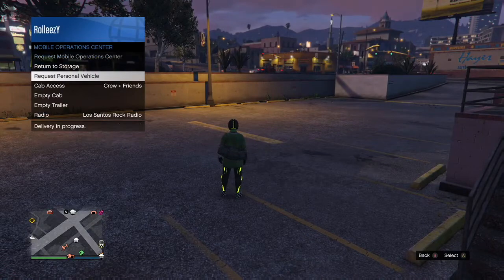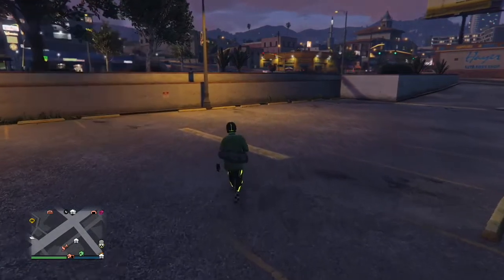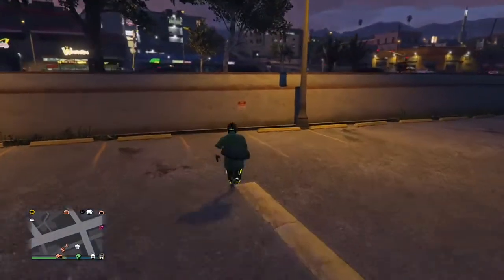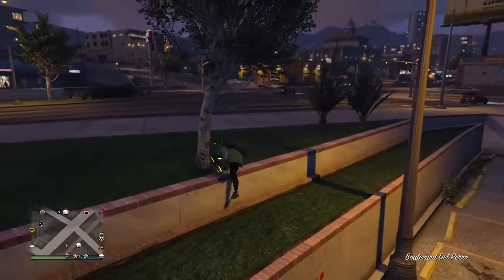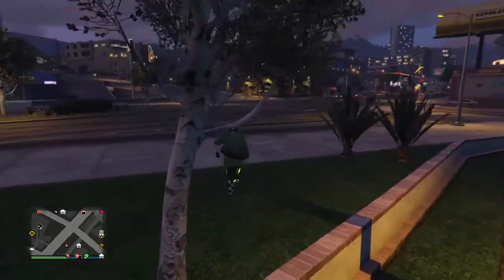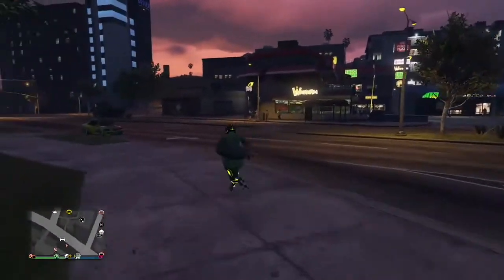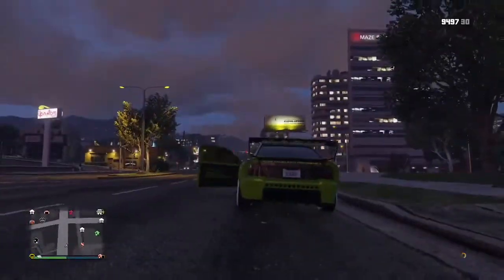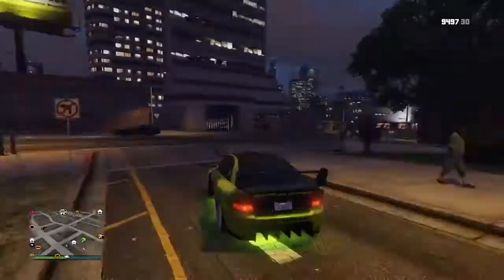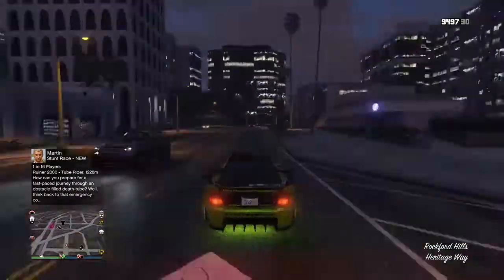Now you're going to go to your MOC menu and request personal vehicle from the MOC. Guys, you have to understand how this glitch works. In the MOC right now, the game only thinks there's one car. Yeah, we see two, but the game really only thinks there is one car in there — that's the car that we just got. The other car that's in there, the game still doesn't know that it's in there.